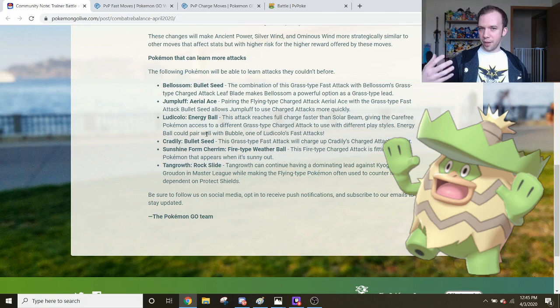While it's unfortunate that Ludicolo can only have two charge moves, until your opponent knows your moveset, it could literally be any of those three charge moves — Hydro Pump, Energy Ball, or Ice Beam — which is great for shield baiting. Overall, Ludicolo definitely became a much more spicy Pokemon with this update, and for those involved with Silph Cups, Ludicolo is a lot more threatening now than it has ever been before.